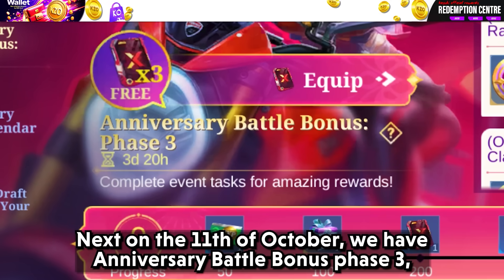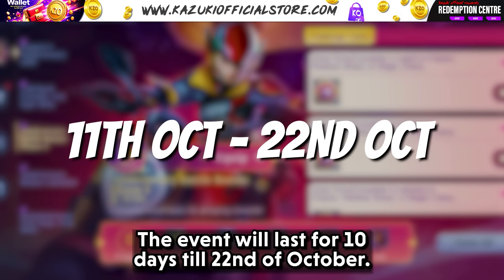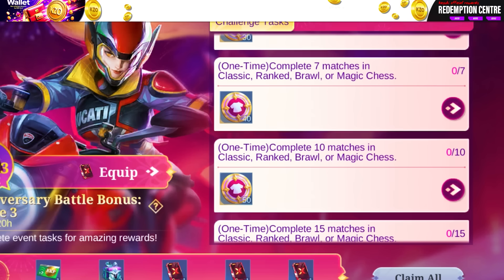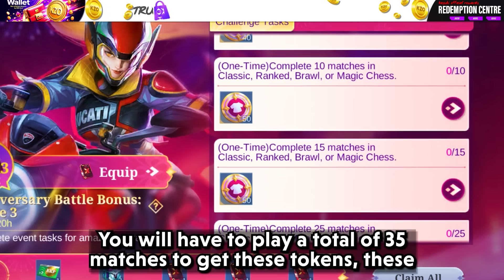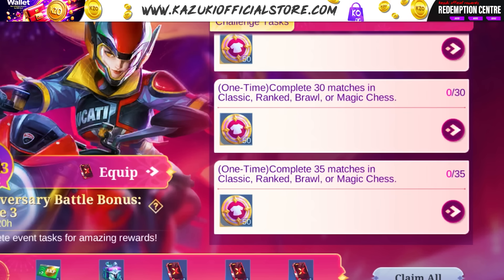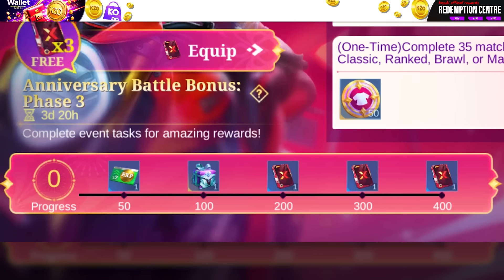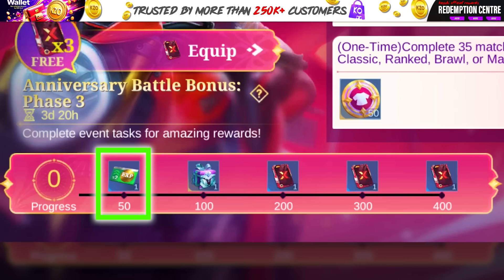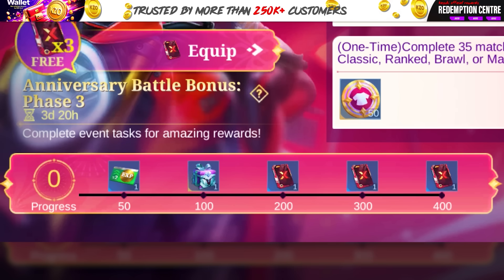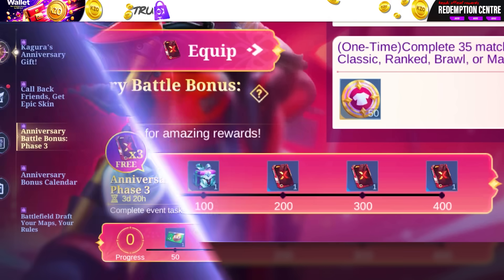Next, on the 11th of October, we have Anniversary Battle Bonus Phase 3, which will grant us 3 Ducati tokens. The event lasts for 10 days till the 22nd of October. Same as before, you just have to play matches — a total of 35 matches to get these tokens, also known as celebration points. These help you get rewards: collecting 50 tokens gives a double EXP card; 100 tokens gives 1 epic skin trial card chest; and collecting 200, 300, and 400 celebration points each gives 1 Ducati token. So don't miss this out.